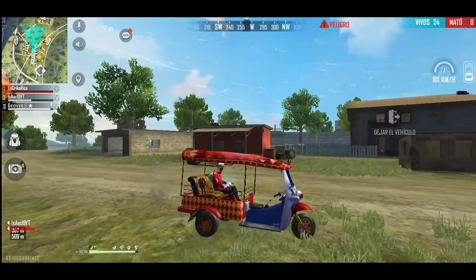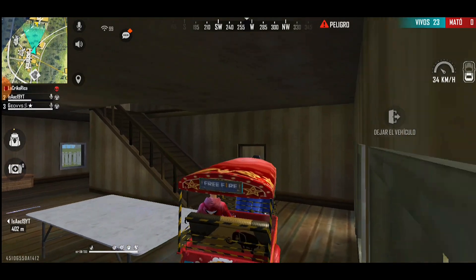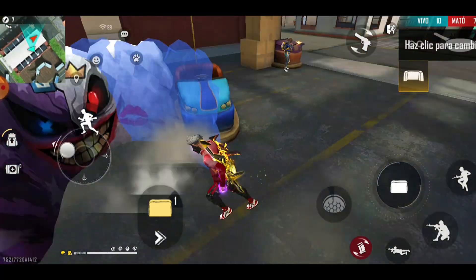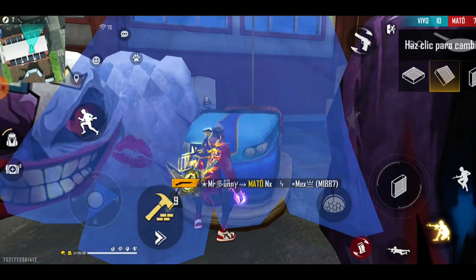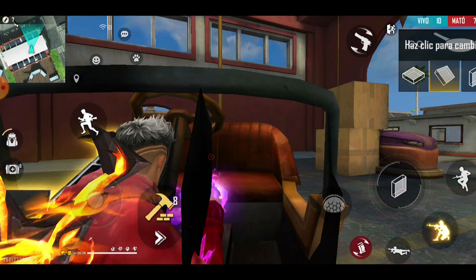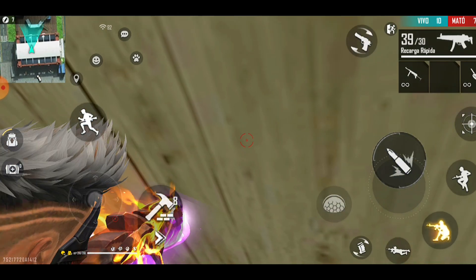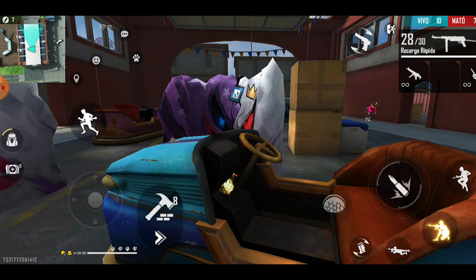In the battle zone, we place these walls here and with the creation tools we enter where the bumper car is. We place this plank here and it will push us automatically, right at the front part — the motor area — of this bumper car.